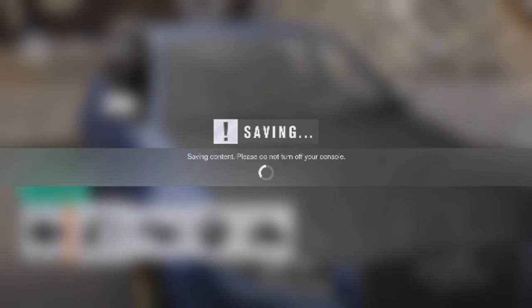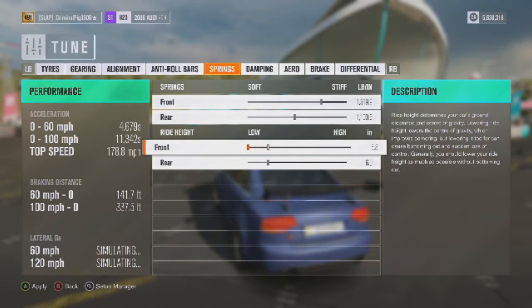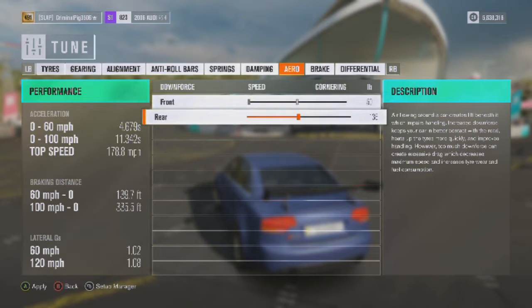Now I'm going to take it outside and tune it to lower it even more. Tire pressure I'll leave for now. Springs ride height - lower that a few more inches or whatever the unit is. Downforce - I think we're going to add it for speed.